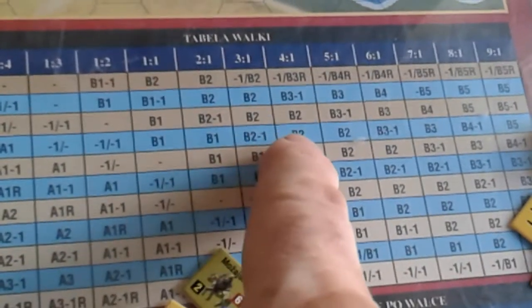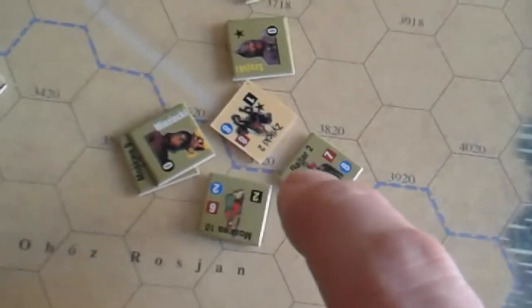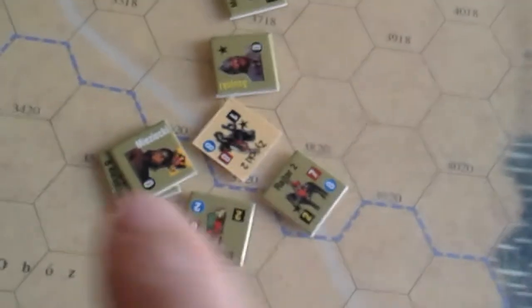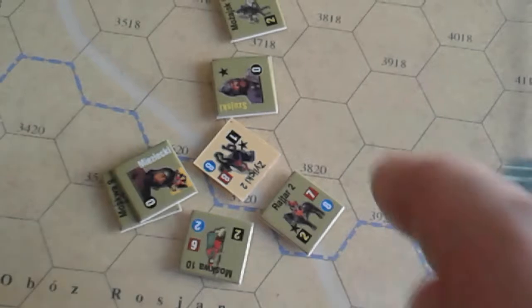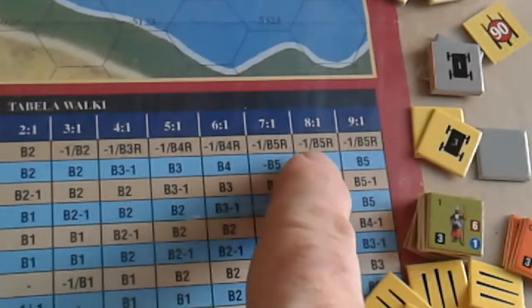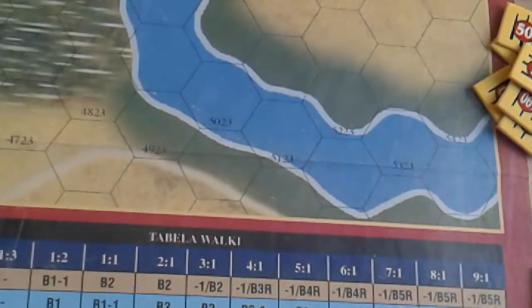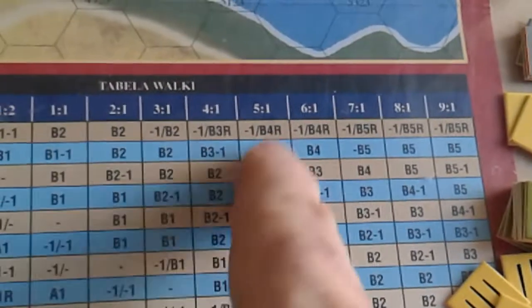That is really the only way the Russians are getting kills — from forcing retreats, or maybe from higher odds being on two-to-one. For example, here you've got one step versus eight units — that's eight-to-one. But then if the morale differential is two or three already, you're down to five-to-one.